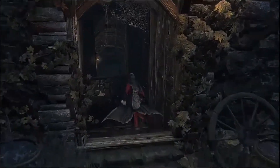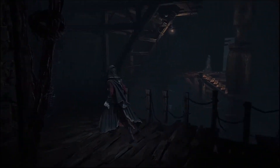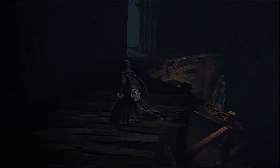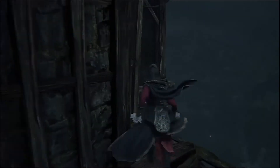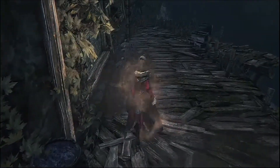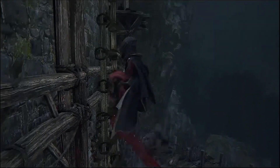Now we're approaching the building the cannon is inside of. We're gonna go over where we see that enemy there by that entrance — right over there. Just avoid him, he won't do anything. There's gonna be an enemy over here too, but again just run through. Don't worry about fighting him. He might get one hit on you, but it's not the end of the world.